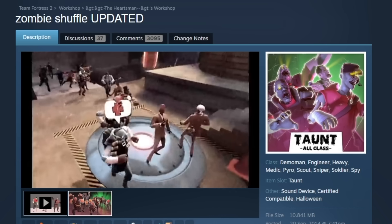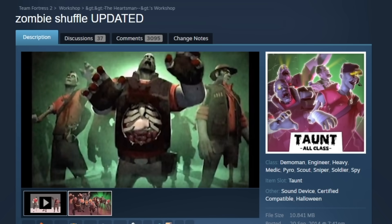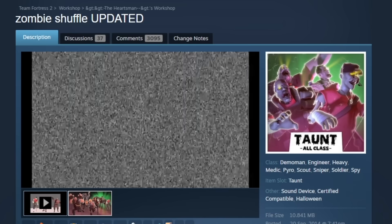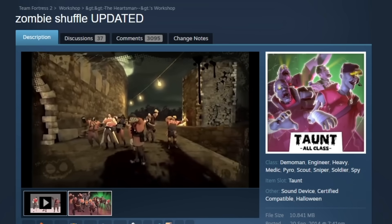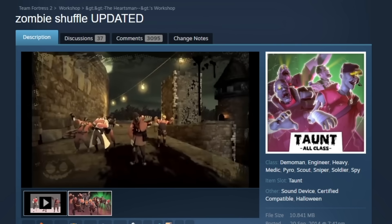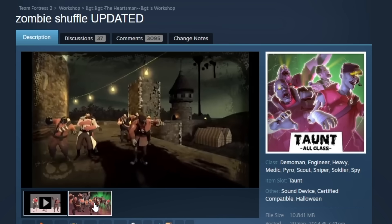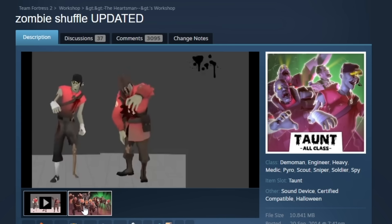So here's the Zombie Shuffle. At this point the conga already existed, and so the Zombie Shuffle was created. We'll never actually have it in the game, but it's cool — especially for Halloween, it would be nice with all the voodoo-cursed soul items. But unfortunately it's just not gonna happen. Very nice, another artifact from the past.